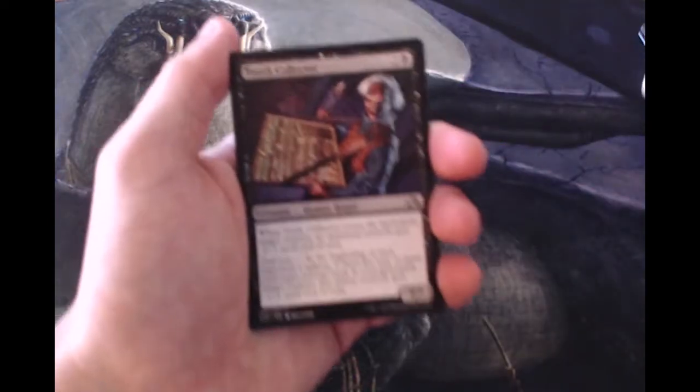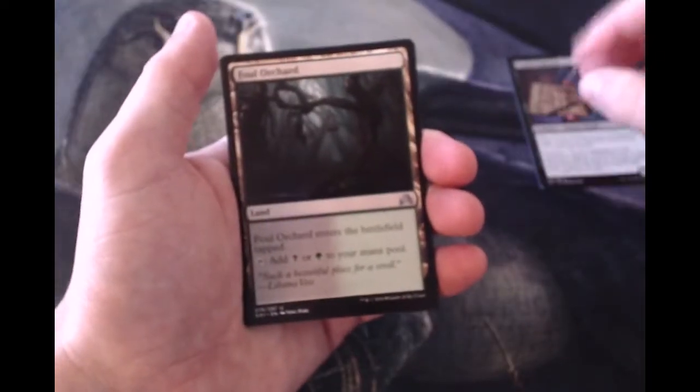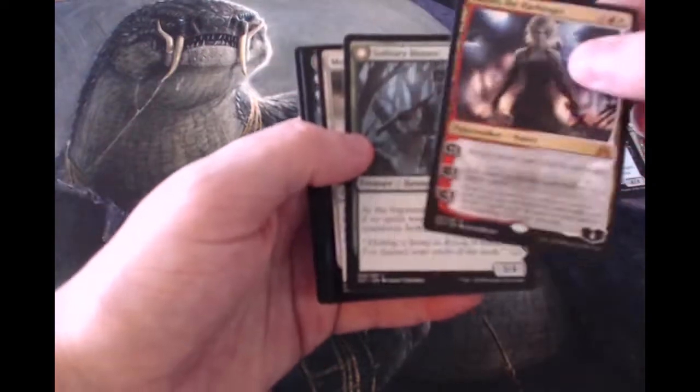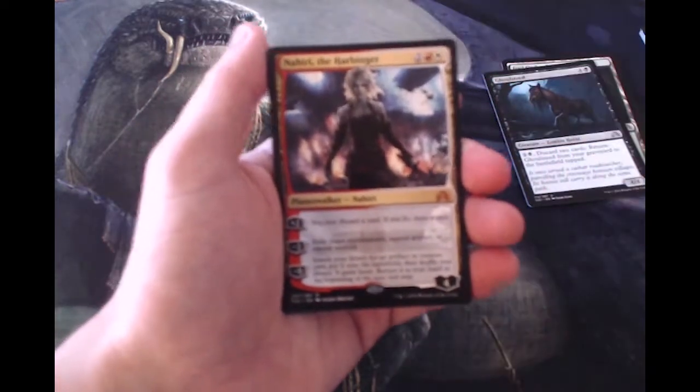Okay, so to start off our uncommons we have a Tooth Collector, we have a Foul Orchard, we have a Ghoul Steed, and our rare — wow, geez, that's good — we have Nahiri the Harbinger, which is probably one of the best cards in the set.